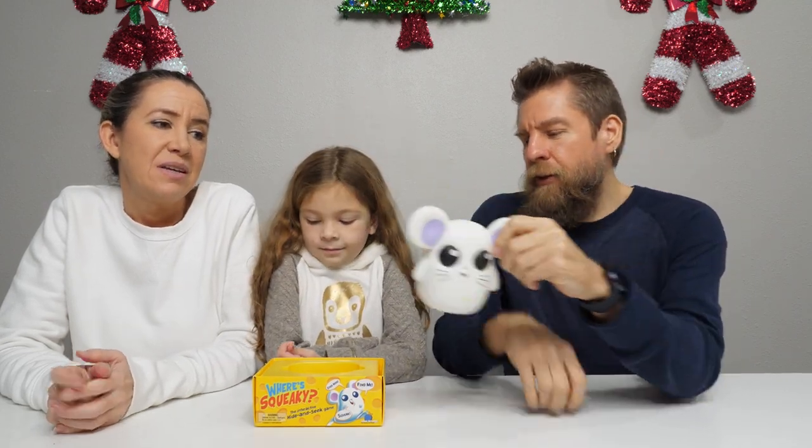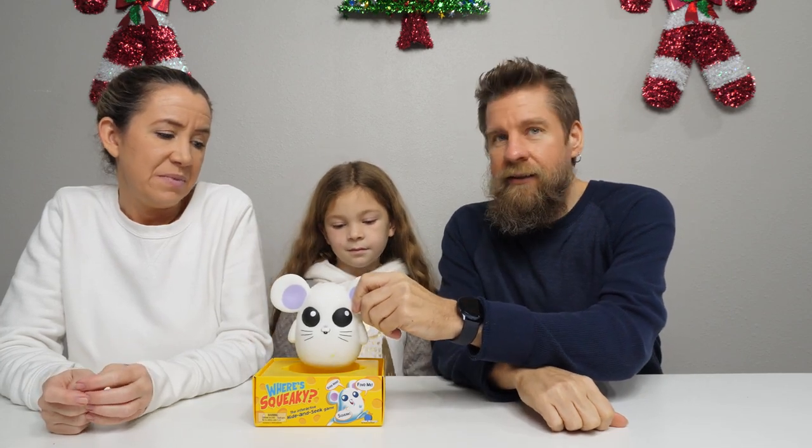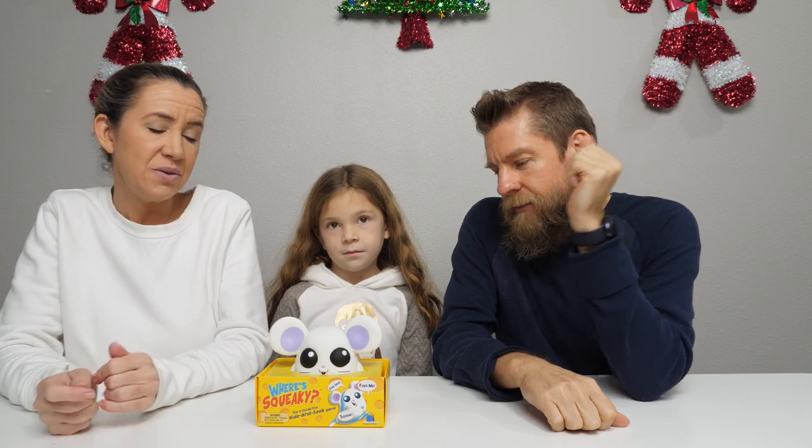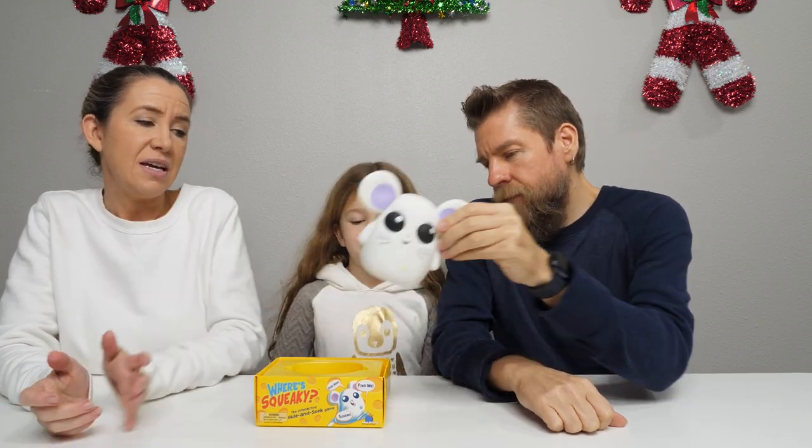You turn it on and then put it in its base — it tells you to bring it to the cheese. It asks if you want to play hide Squeaky, and you say yes. Then you pick up Squeaky and press the button.